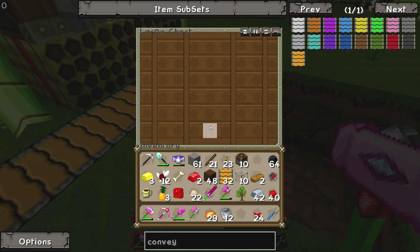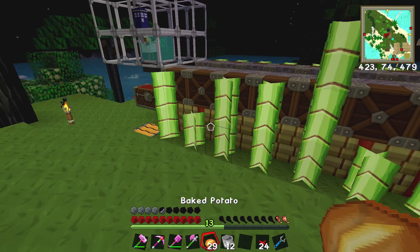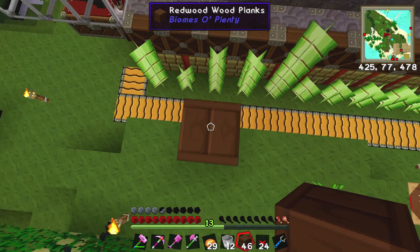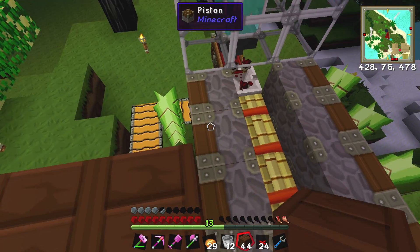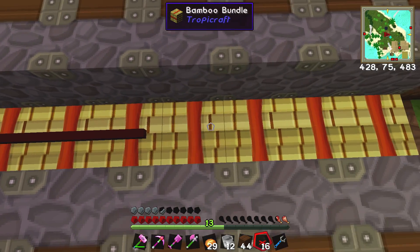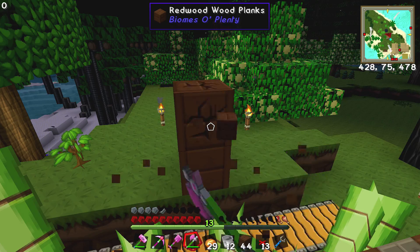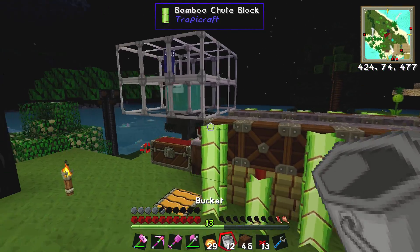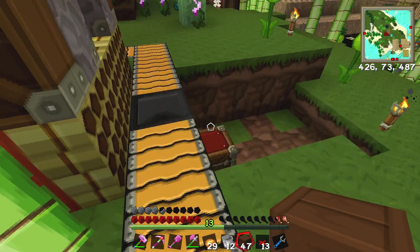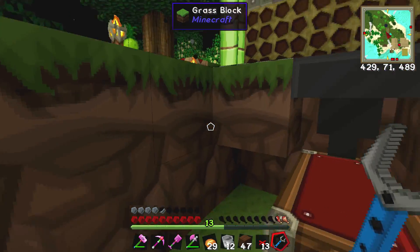So what we want to do now is set up the red alloy wire - this is the last little bit. Let's just make a little bridge with this wood at the moment; we will take it down later, but I've got to get over here and set up the red alloy wire. We've got our alloy wire - so let's go ahead and set this up. There we go, that's set up correctly.